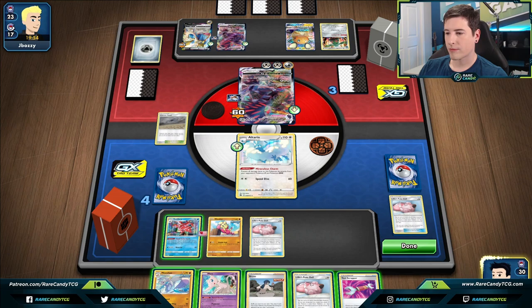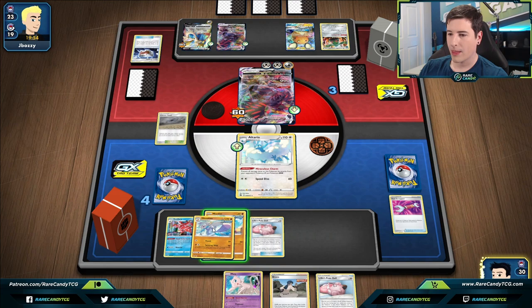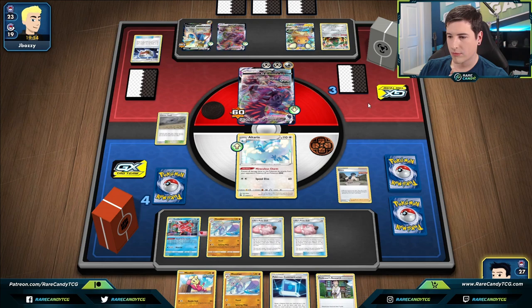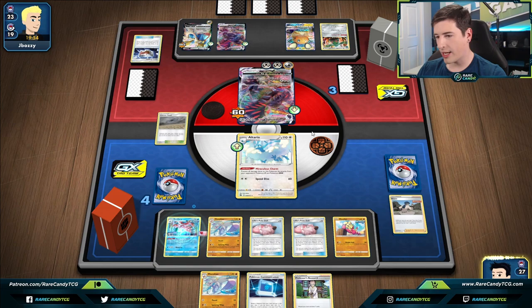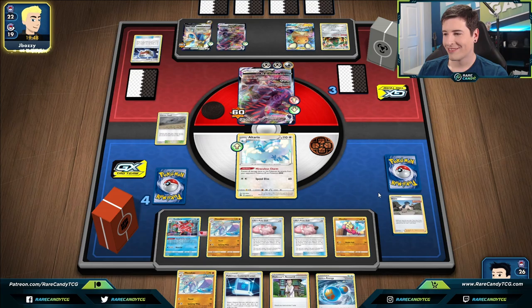We don't think we'll go through the Corviknights to win, but Tool Scrapper at least gives us more options. We'll evolve, get down the doll, and go for Bruno. We can live with that result. Use Rapid Strike Search to grab a Rapid Strike Energy preemptively for next turn, then pass over to our opponent. That Marnie really helped us out. It's a shame we didn't get to use Bruno for the full effect — Bruno is usually such a good card in this deck.